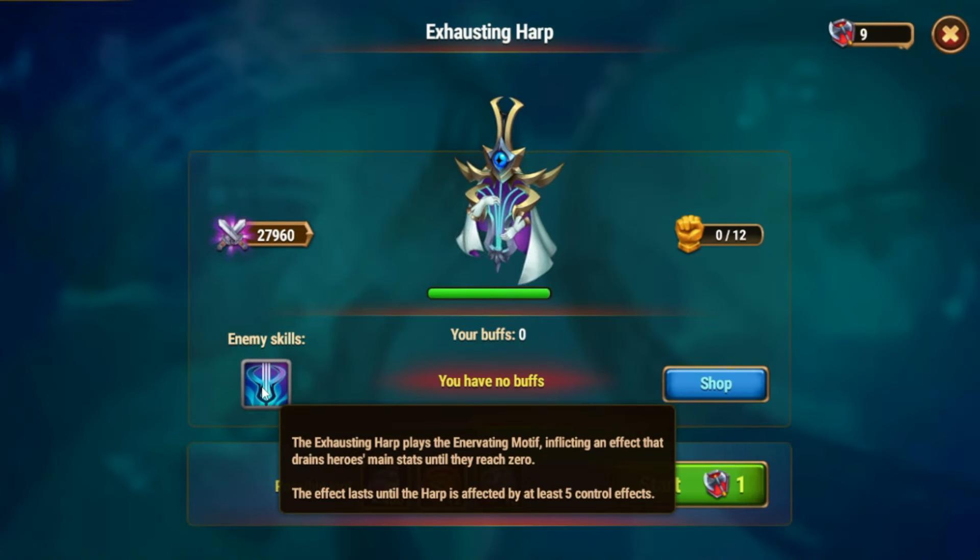New Asgard boss minion: Exhausting Heart. He can drain the main stats of our hero to zero. To stop him, we have to apply 5 control effects on Harp, so you have to use hero control in your team.